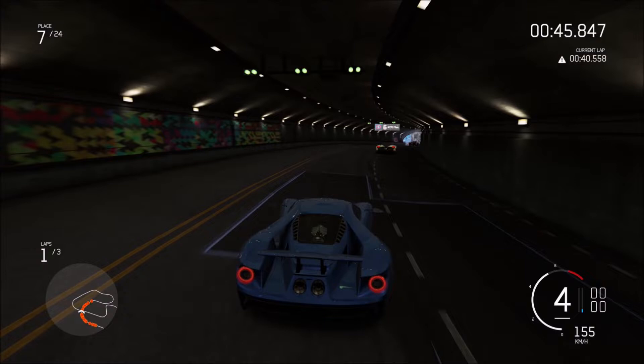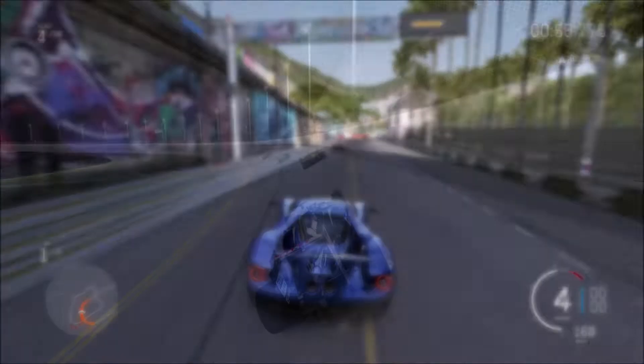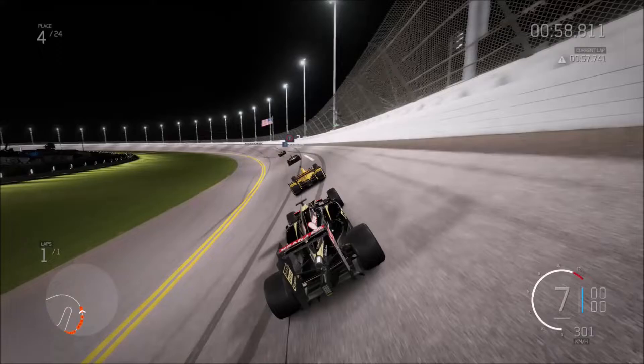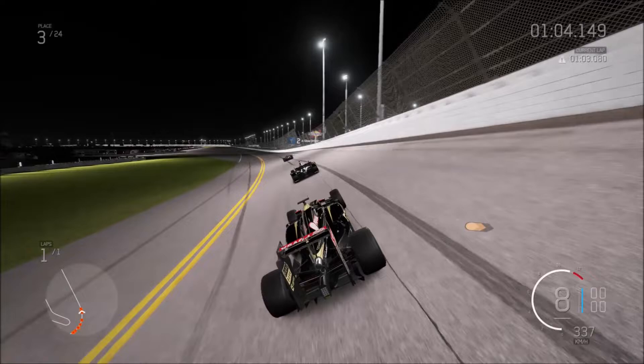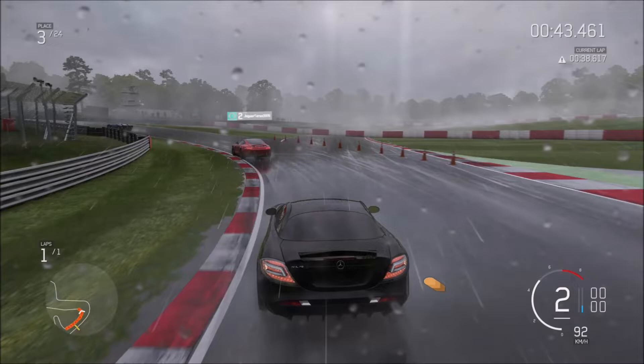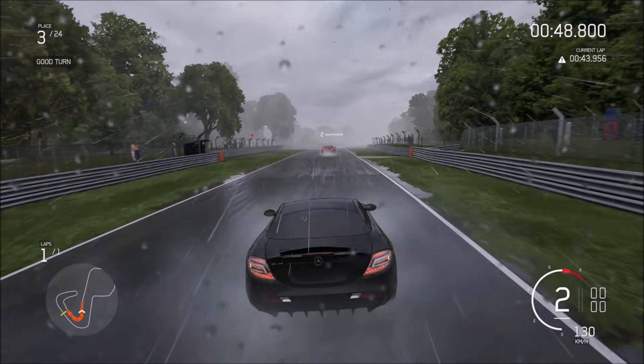Forza 6 had many firsts. Night racing - first time we saw night racing in Forza Motorsport since Forza Motorsport 1, believe it or not. So it took about 10 years to get night racing back into a Forza Motorsport game. As you can see, that's a Lotus E23, an absolute handful of a car - not that great. And it was also the first Forza Motorsport game to feature rain racing. Wet weather had never been a thing in Forza Motorsport until Forza 6 came along.